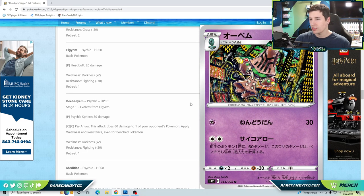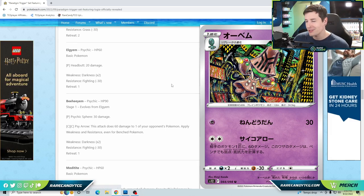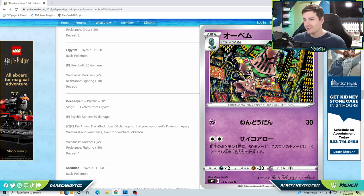Next we have Behemoth — for a single Twin Energy or Double Turbo Energy it does 60 to one of your opponent's Pokémon, applying weakness and resistance even for benched Pokémon. The idea seems to be pairing it with Unknown V-Star to change your opponent's weakness to psychic, then using Behemoth to hit benched targets. With a Telescopic Sight you could one-shot a Crobat V or Lumineon V for easy two prizes, but overall this is going to be fairly weak.